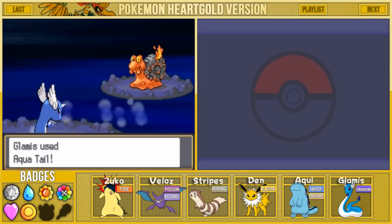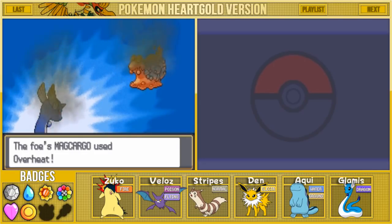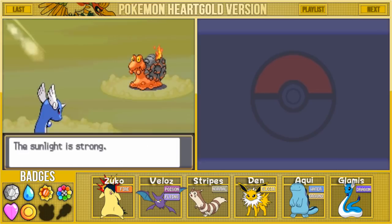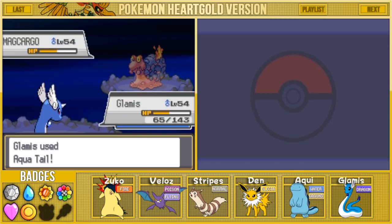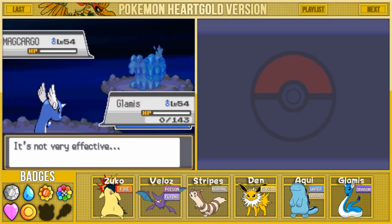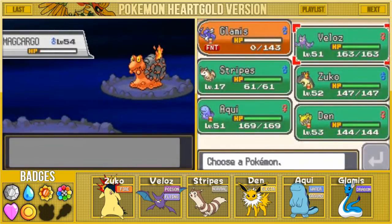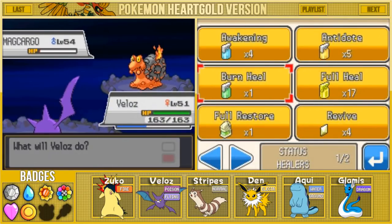The good thing is we also have dragon moves which might come in handy. I really don't like that the sun is out. Aqua Tail with Sunny Day in effect probably cuts my effectiveness in half or something. Magcargo goes for Overheat - that is a very strong move, very deadly. It also has a berry. I'm thinking I'm gonna heal myself and try to run out the Sunlight - that might be the best strategy. I'm probably gonna get KO'd here but we have Glamis ready to go.